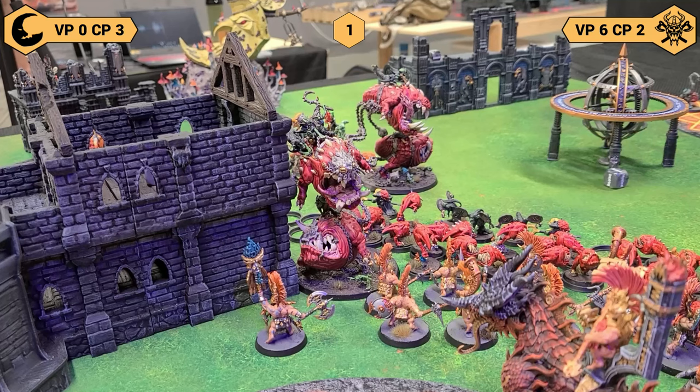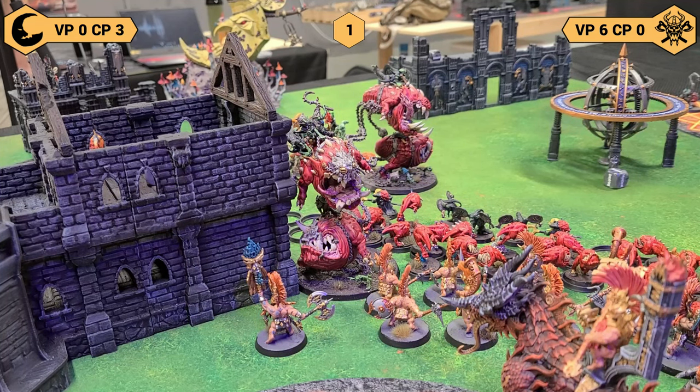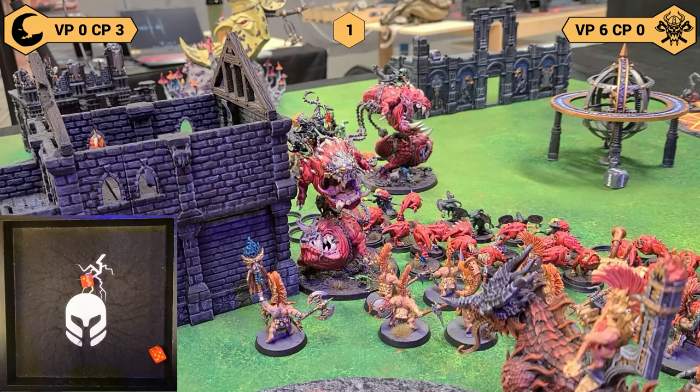I'll put everything into this unit. I all-out-defend with that squig. The Loonboss on Mangler Squigs has five fang-filled Gob attacks — hitting on threes, wounding on twos because of the plus one to wound from Jaws of Mork on the charge. He does one wound at rend one into that unit. We take our four-up save — D6 damage, rolled a six! We save two, so we take four damage which kills two gentlemen.